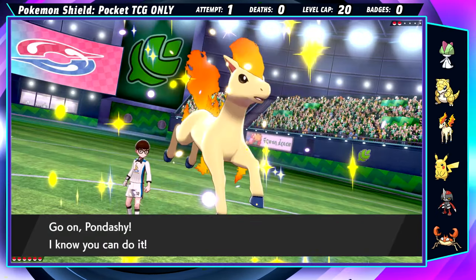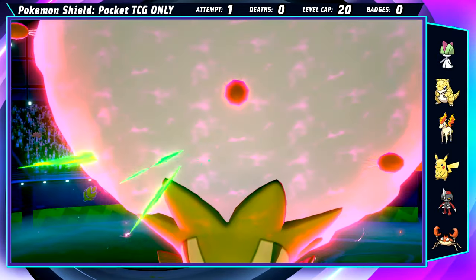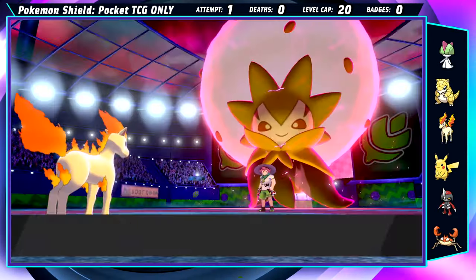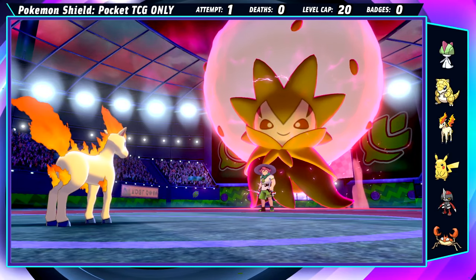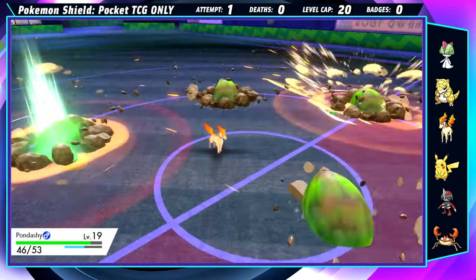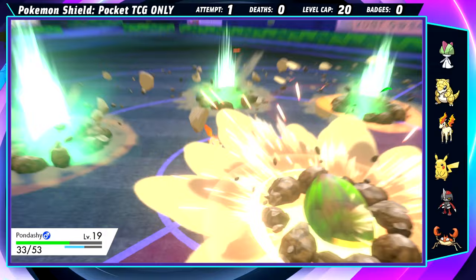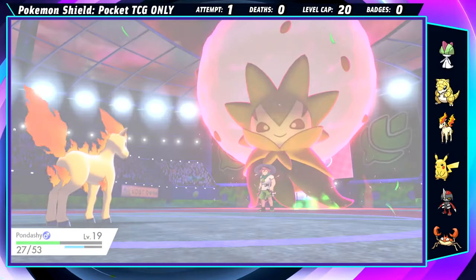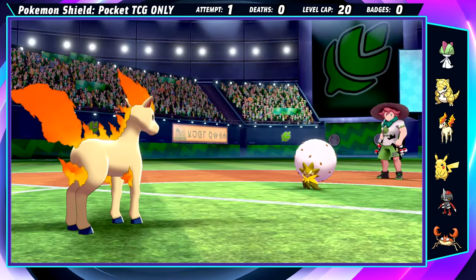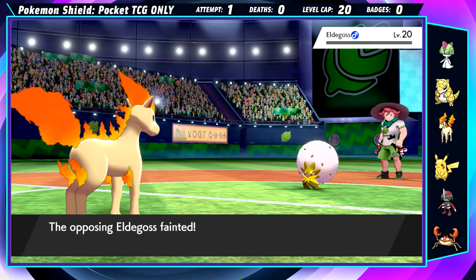Pawniard charges in to fight Milo. A couple Flame Charges do the trick for Gossifleur, and when the Eldegoss comes in and Dynamaxes, we Protect their first Max Overgrowth. If they use Max Strike off of Swift, Pawniard won't take it nearly as well — but Milo just uses another Max Overgrowth, and does it again on the third turn too. With them back to normal size and the grassy terrain slowly healing us, Pawniard easily spams a couple more Flame Charges and wins us an oddly free first gym badge.